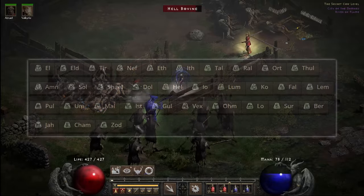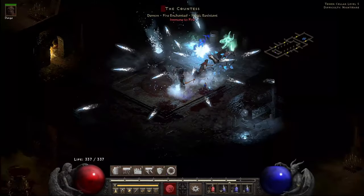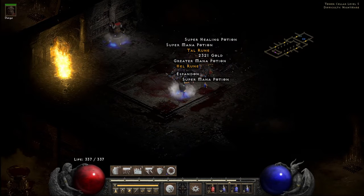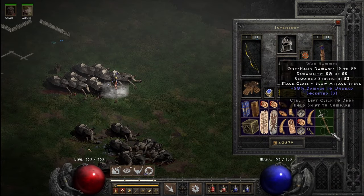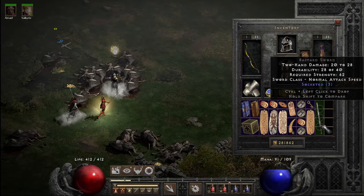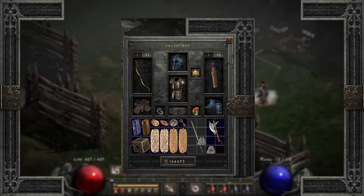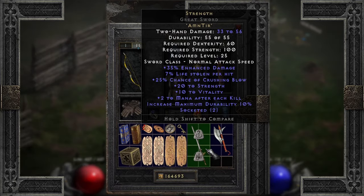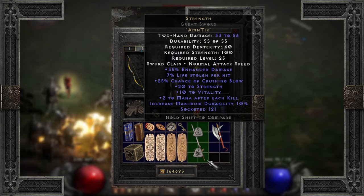We're looking for runeword potentials up to IO, as Nightmare Countess is only a hop, skip, and a step away from normal cows, and she can drop Helms and IOs within a reasonable number of runs. Melee swingers are looking for three potential item types: two socket anything, three socket swords, and three socket hammers and mauls. Two socket melee anythings build Strength — its main draw is that crushing blow. Life leech and plus strength and vitality are great additions. However, 35% enhanced damage is a bit of a pittance, so you'll want higher end weapons.